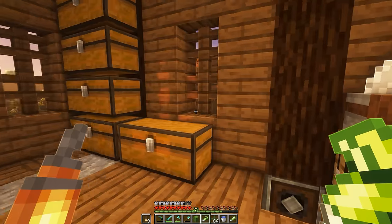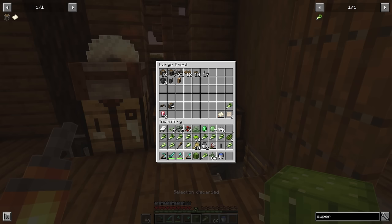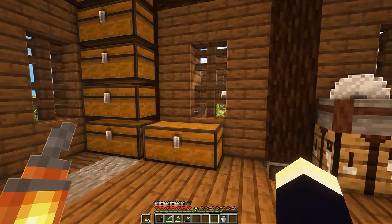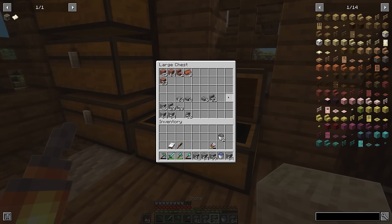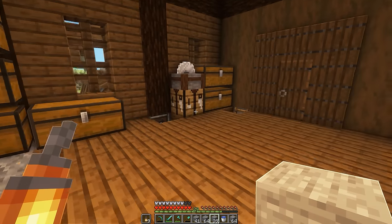Honestly I have no idea how many we're going to go through, but at least we have a big stockpile. We do still need a few other things for the farms and machinery, but I'm just too excited and want to start building, so we'll sort that out later. I'm going to grab some blocks and a saddle because I saw a horse earlier, and having one would be great for travel.